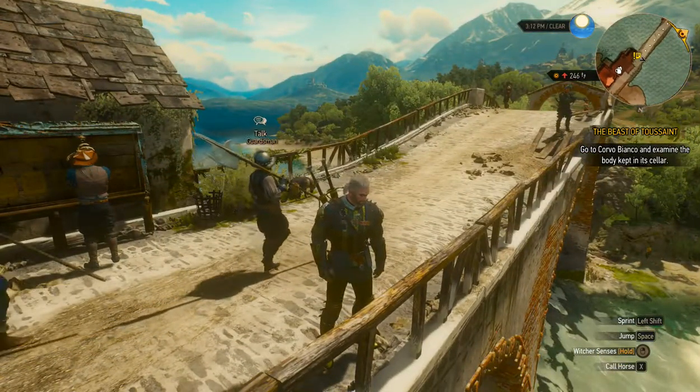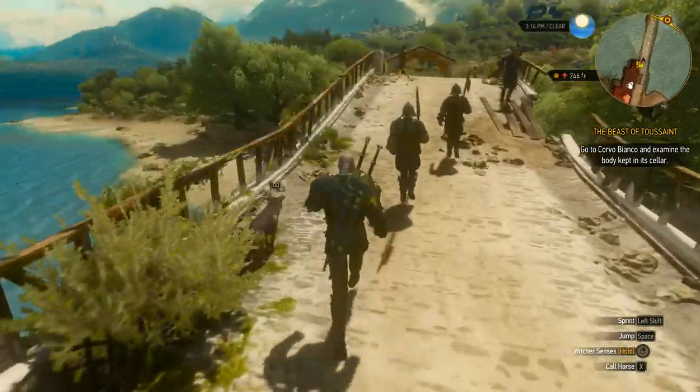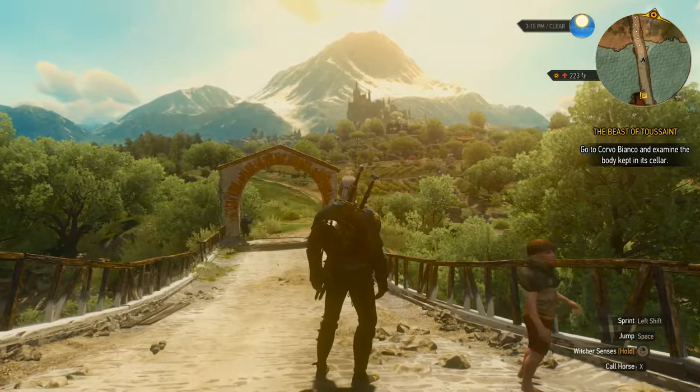We need to head to Corvo Bianco and examine the body kept in the wine cellar. That doesn't really make me want to drink wine from there, but fine. We'll go investigate. I'm going to guess there's actually the building up there, maybe? Let's have a look at the map.